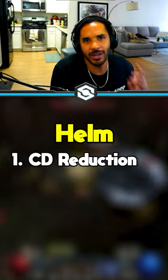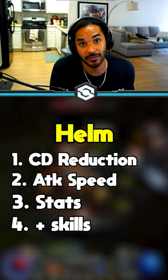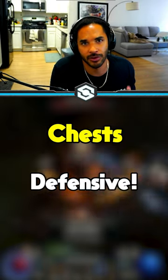Helms offer cooldown reduction, attack speed, stats, and some bonuses to your main ability. Chests are usually defensive, so stack damage reduction.